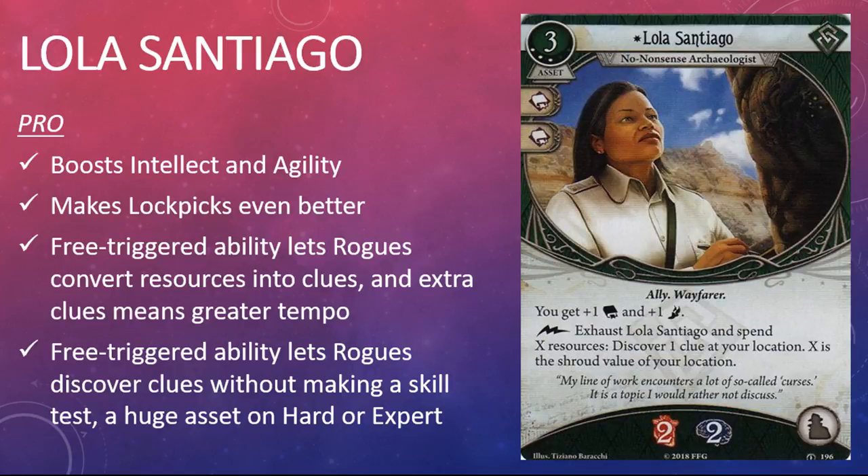For the first time in the game's history there is only one rogue card in the pack, but man oh man, what a card it is. This is Lola Santiago, No-Nonsense Archaeologist. She's a three-cost ally that will set you back three experience points. She has two intellect skill icons and the Ally and Wayfarer traits. Santiago gives your investigator plus one intellect and plus one agility. You may exhaust her as a free triggered ability during any player window and spend X resources to discover one clue at your location, where X is the shroud value of your location. She has two health, two sanity, and takes up an ally slot.